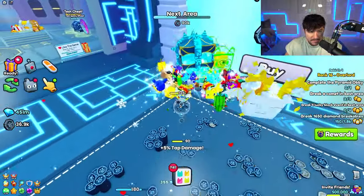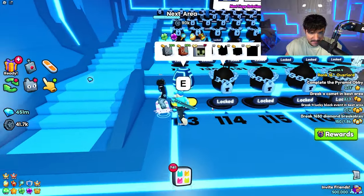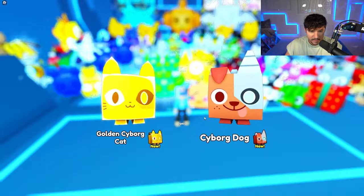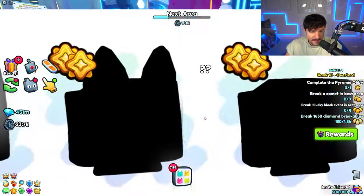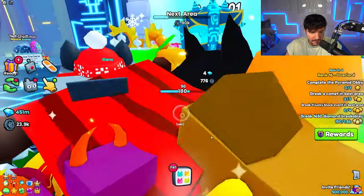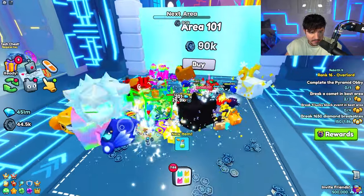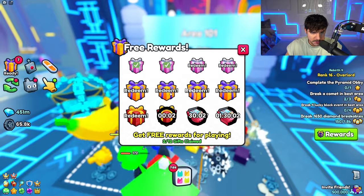We need 90k to go to the next zone, but if we get tech pets they're going to be better. Let's open two eggs — we got a Golden Cyborg Cat and a Cyborg Dog. Those pets are probably way better and we're doing a lot more damage now. We can also redeem all these gifts for tech coins.